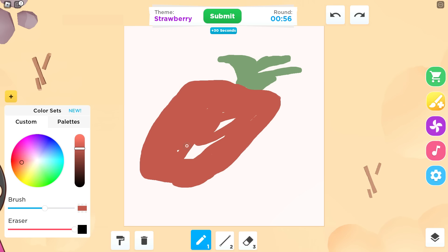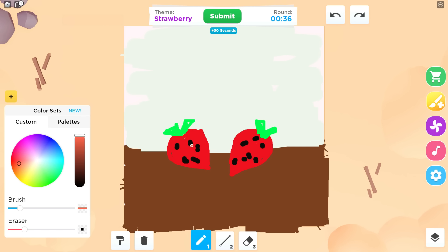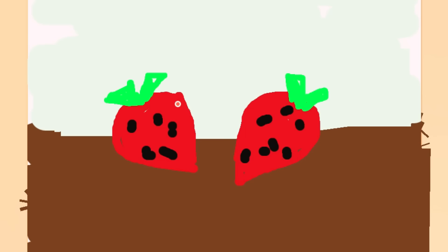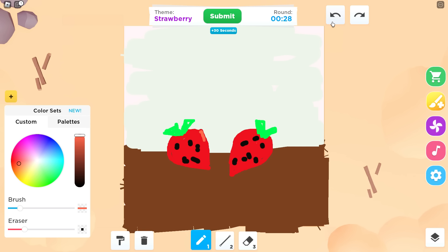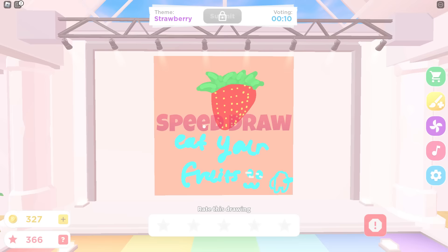I love the colors of my drawing. I'm adding some little specks and gonna draw some shading right here — if I know how to do that. Did that even help? No, I don't think so — I'm erasing it. I made a huge strawberry. Eat your fruits! I like it, I'm giving it a three.